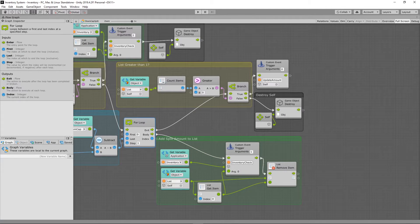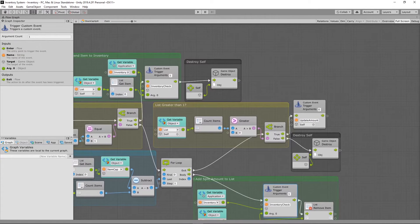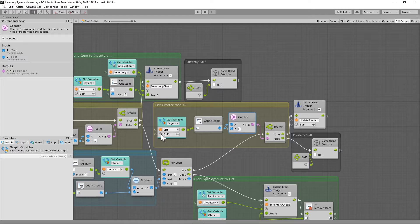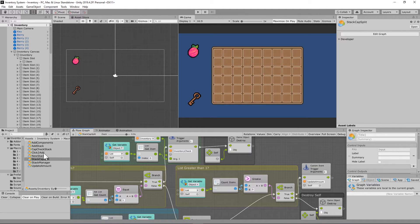We run that into a for loop using the difference as the count, starting with the first item in the slot list, and adding those items one by one until we fill up that slot. We run a body into our inventory check, adding objects from the list in that stack. As we add them, we remove those items. Then as we exit the for loop, we check if there's anything left in the list — if not, destroy that game object.